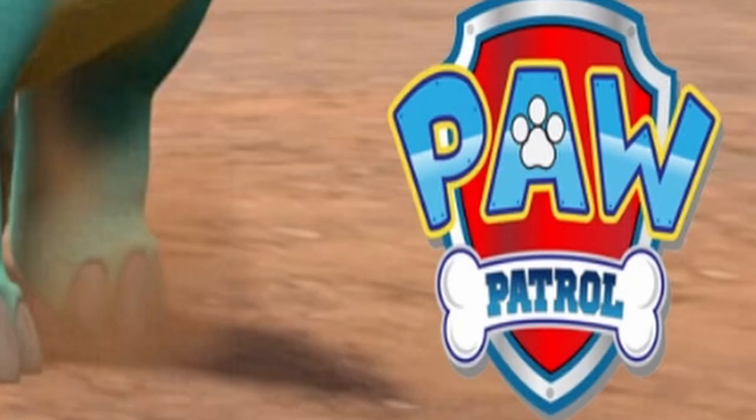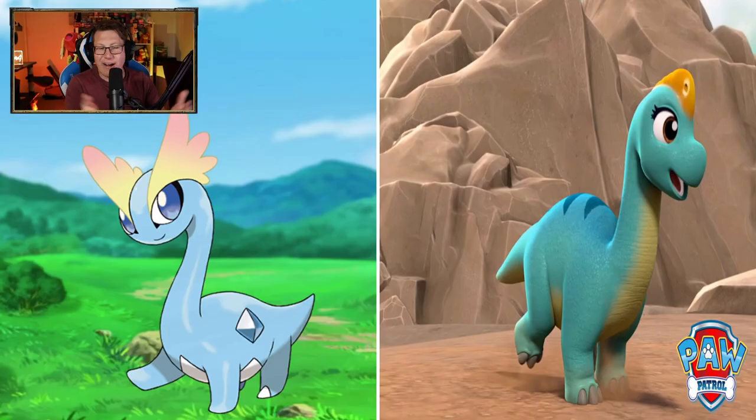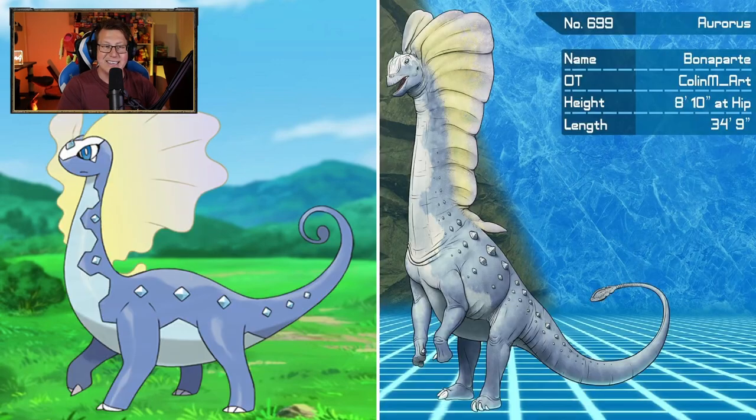That's from Paw Patrol! I was like, alright, different kind of dinosaur — no, that's just straight up from Paw Patrol. I can see the similarities between the two dinosaurs. Brachiosaurus, Brontosaurus, whatever it is — but from Paw Patrol, I had a little bit higher hopes than that. Amaura is looking a little bit better now, looking like again Brachiosaurus or Brontosaurus, whatever it is — looking very, very cool.